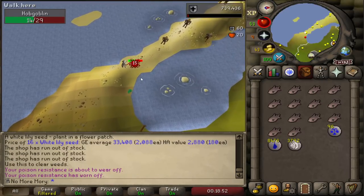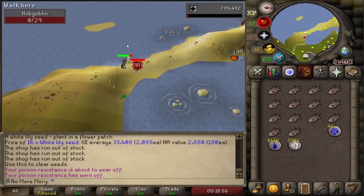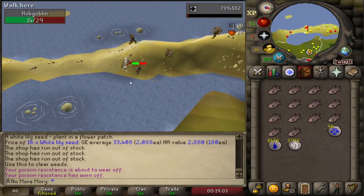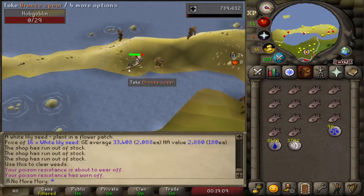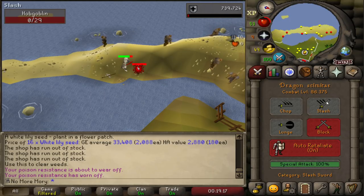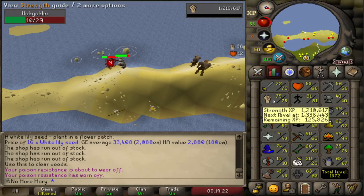One of the items we need for the quest is an Iron Spear or better. These Hobgoblins drop an Iron Spear and a Steel Spear, both at 1 in 64, so it's a 1 in 32 chance to get a spear overall — it shouldn't take too long. We're going to switch to aggressive so that we train our strength.